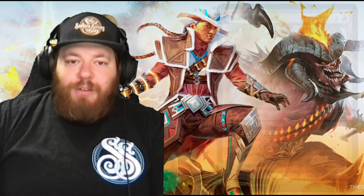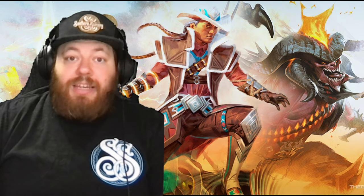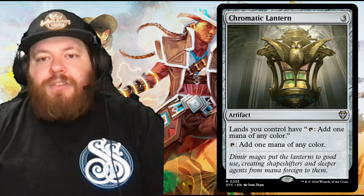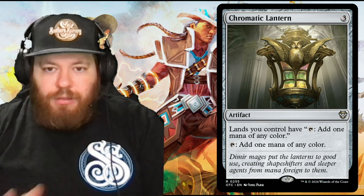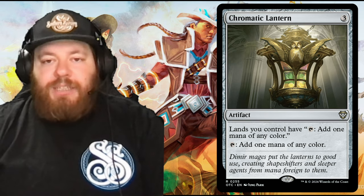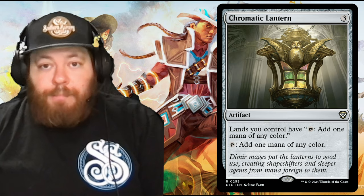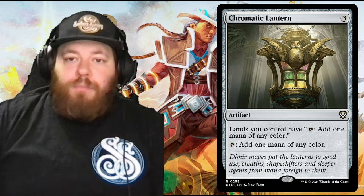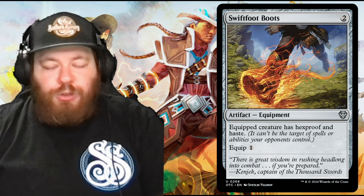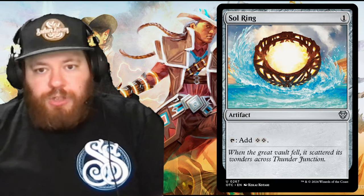Moving on to artifacts — we don't have a ton here since this is a lands deck. Chromatic Lantern is a really cool card because a lot of our deserts just tap for colorless. Pay three for the artifact and lands you control have 'tap: add one mana of any color,' which makes those deserts tap for colored mana in a three-color deck. The lantern itself also taps for one mana of any color. Then Swiftfoot Boots for two: equipped creature has hexproof and haste. Equip for one — common protection and haste is always a good thing. Sol Ring: pay one, tap to add two mana.